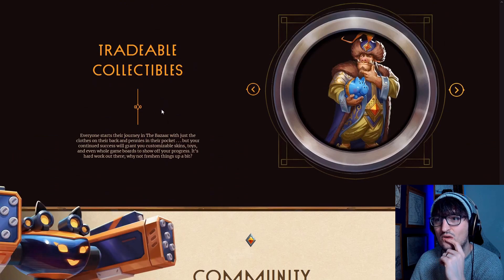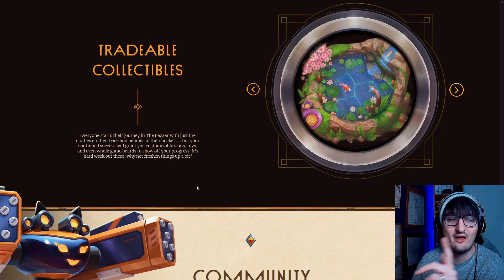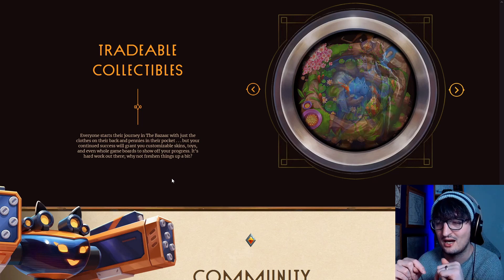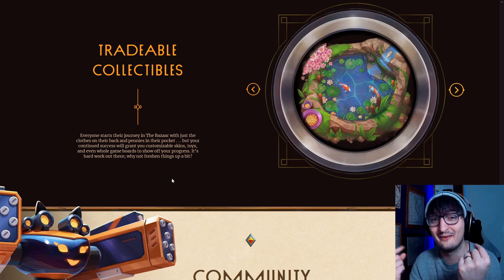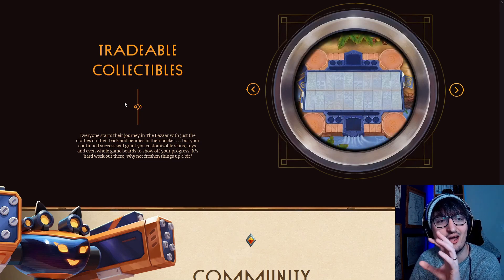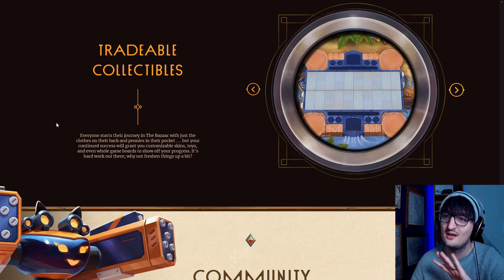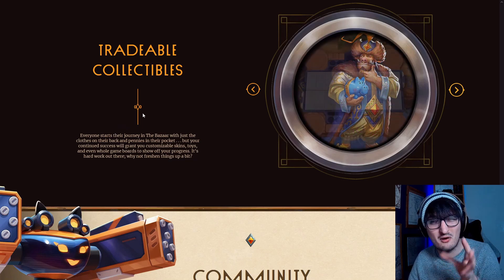Tradable collectibles. They don't state anywhere on the site that you can sell your collectibles — they say you can trade them. As our community on Discord pointed out, you could technically call it tradable collectibles and trade your Pygmalion skin for some sort of cryptocurrency, and that would still be trading, not technically selling, because you're trading for a token. So this isn't confirming that there is going to be no crypto microtransaction bullshit, but neither is it denying it — it's somewhere in the middle. Just to clear that up a little bit.